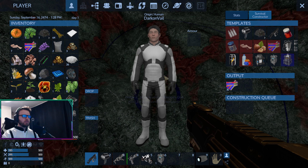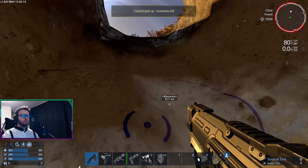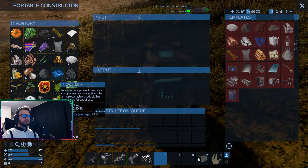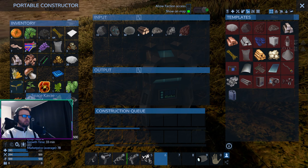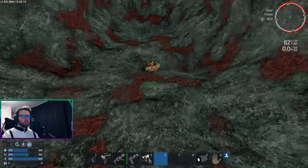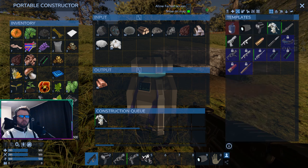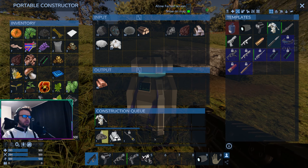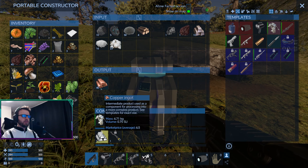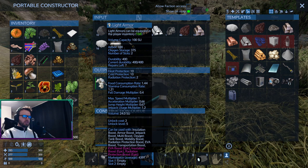Wait, why is the inventory full? Must be because of the volume. Let's put down this constructor here and put all this stuff in there to free up some room. While we're at it, we'll have it start making things for us. You see it's not red anymore - watch, I'll click on it and it automatically makes everything I need right there. We'll go through one at a time. When that's done, we'll be good to go. And there you see it - we have light armor now, and you can see all the stats right there.